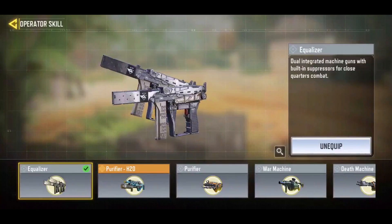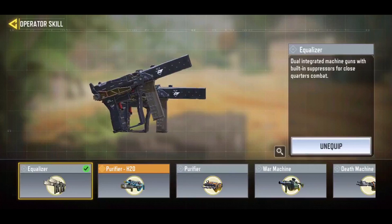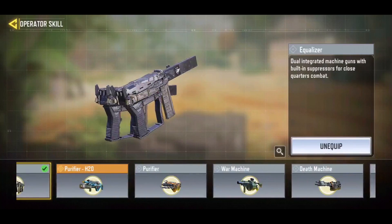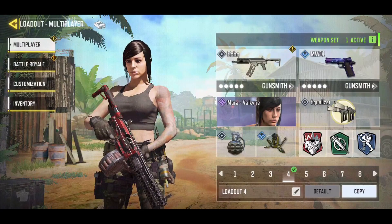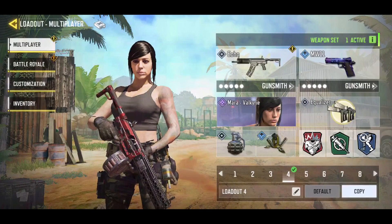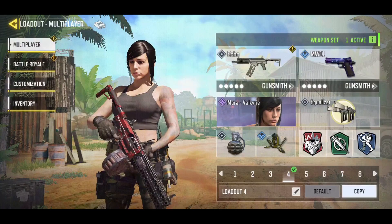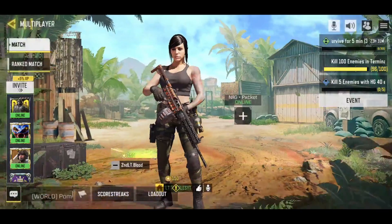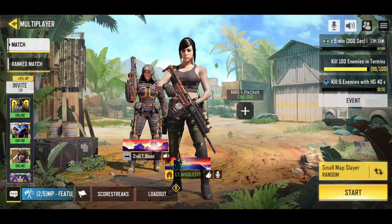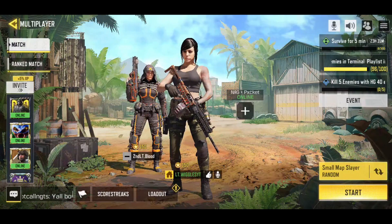Like I said, the Equalizer is basically just a better version of the Death Machine. It's still fun to use, but it's definitely not going to be meta, I would say — unless you're playing something where you really need to clear out a room. It's not going to be all that good. Alright guys, until next time, it's Lieutenant Wiggles and Second Lieutenant Blood — you guys have a good one. Laters.